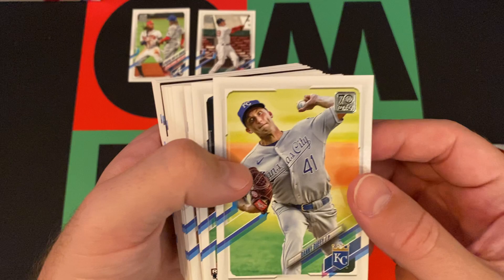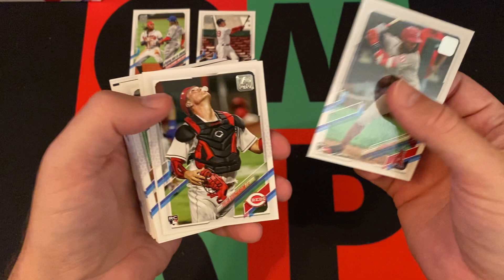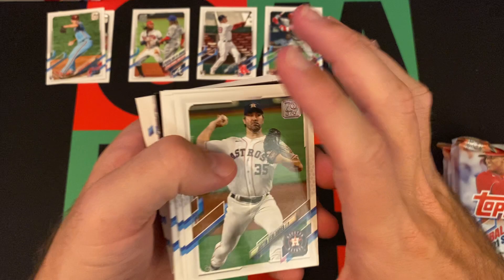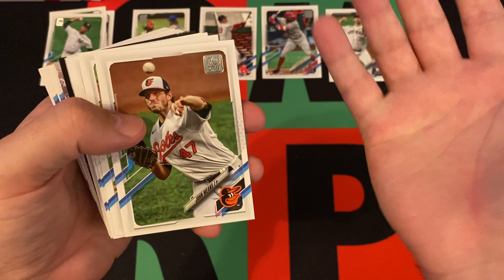Danny Duffy. We got Joe Adele — not the greatest season, it was kind of highly touted, one of the biggest names coming into this year, but didn't have the greatest season. Tyler Stevenson goes in the rookie pile. Joe Adele and Bobby Dahl back get their own spots. Spencer Howard, rookie. There's lots of rookies in this product — it's just that none of them had the greatest year. There's Debbie Garcia, another guy that everyone was huge on, and then, meh.